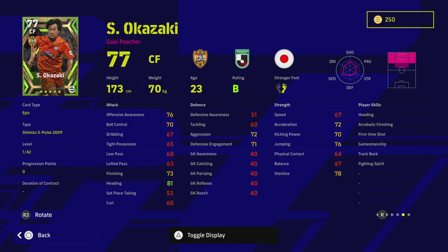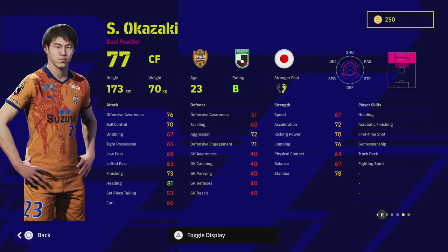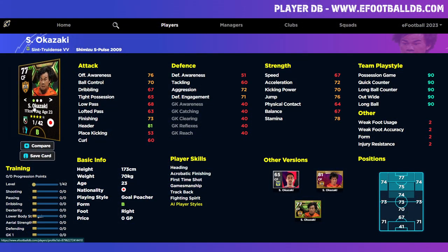Okazaki is on B form, 90 play style. He's got standard form, which is a small pity because as a center forward you'll want him on form more often. His pace is the biggest issue — he's small, not going to be good in the air even though he has good heading, acrobatic finishing, and first-time shot. I think this is probably the weakest of the three.